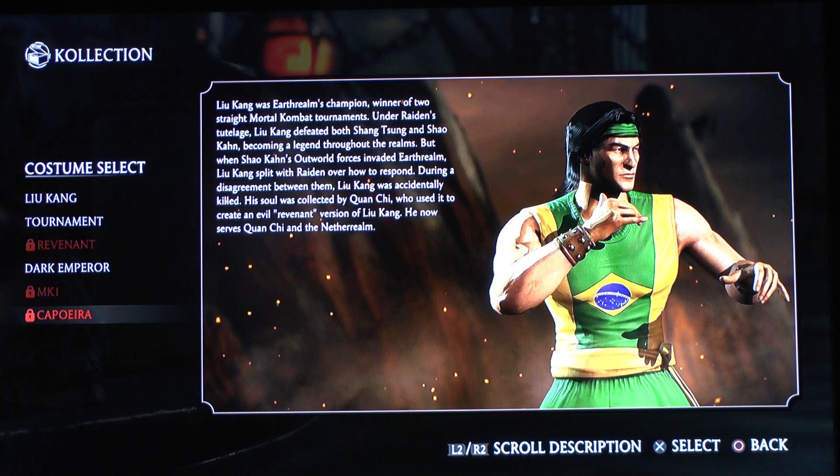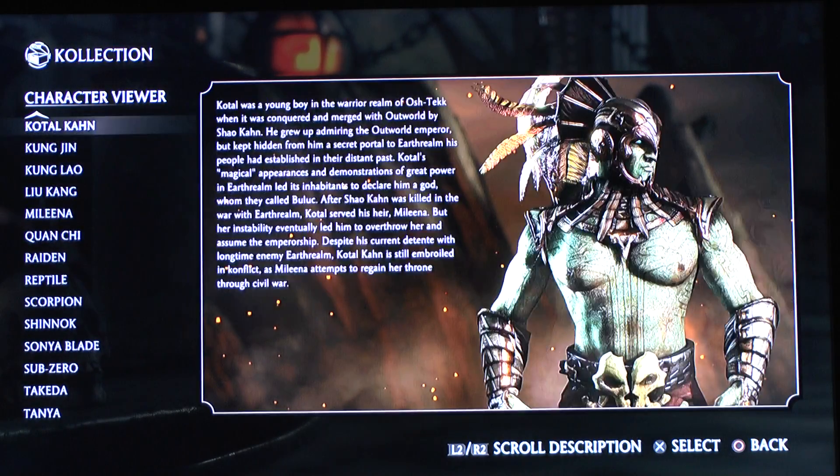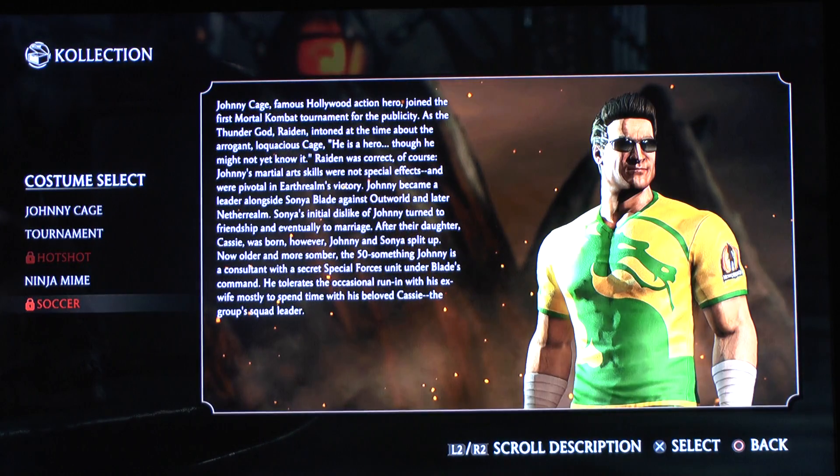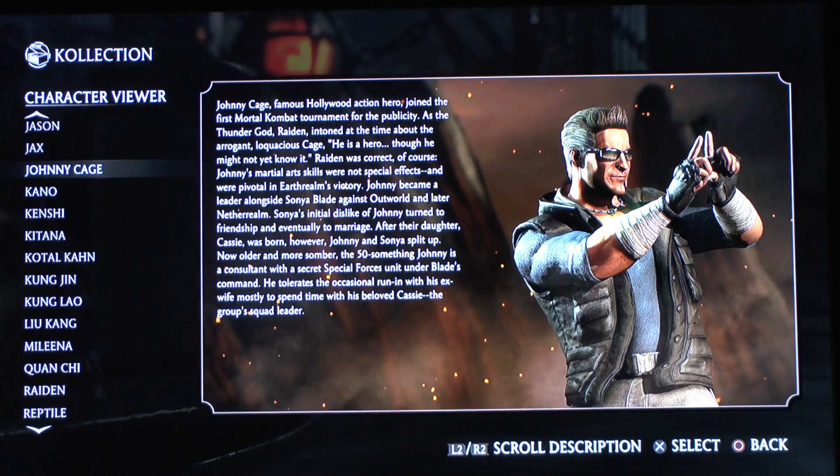There's also a Johnny Cage Brazil skin. It's a little soccer shirt with a Netherrealm logo on the right. It would actually be a cool shirt to own in real life. It looks kind of cool — I would prefer different colors like a sky blue dragon logo on a black shirt — but still, it looks pretty cool. Brazil style, soccer style.